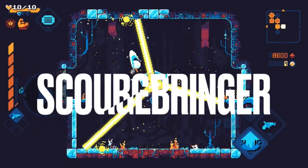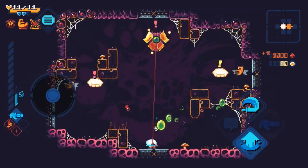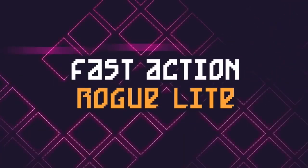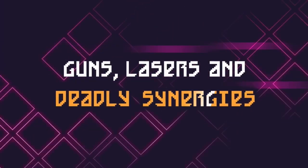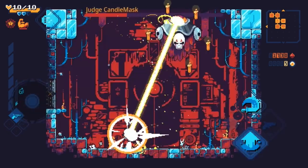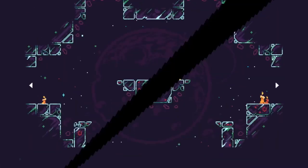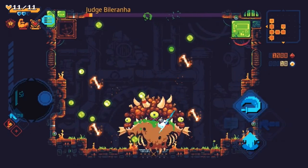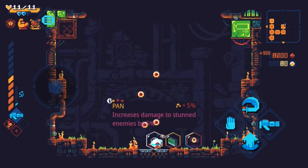Next up we have Scourgebringer, which is a roguelike Metroidvania, and it is really fast-paced and a little bit more difficult than most games on this list. You can combo enemies and bosses in midair a ton, so there's a lot of aerial combat, which I really enjoyed, and it's really rewarding to defeat bosses because of the difficulty. So if you're looking for a fast-paced and hard Metroidvania, look no further than this one.